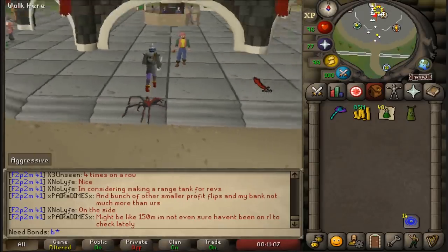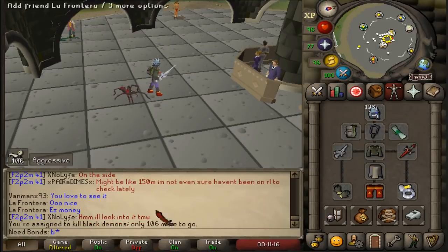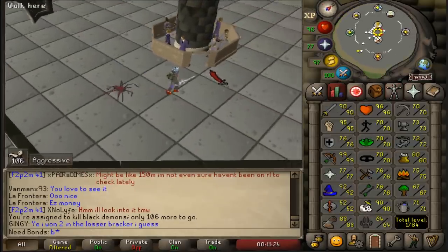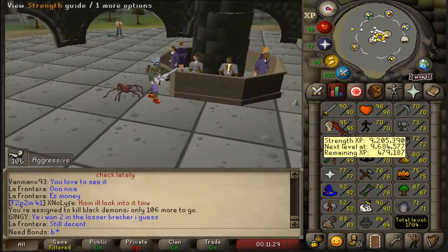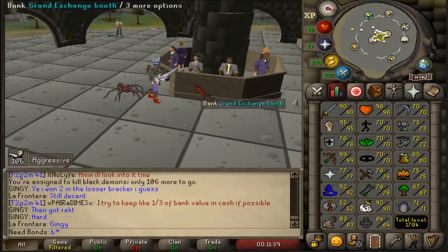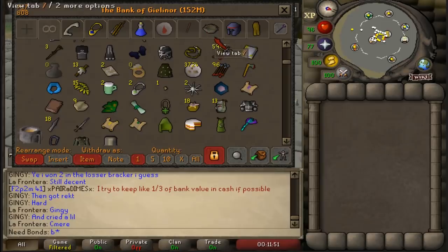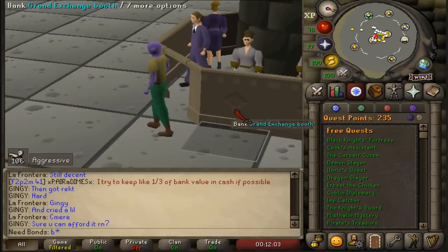My bank currently is about 154 mil. Last episode, on a demonic gorilla task, I killed about 130 to 140 of them and got two Zenytes, so I was pretty lucky. I never did finish off that task, so that's where we're going to start. I'm at 1784 total level and will probably be working on Slayer — more so the bossing that comes along with it — just making money and progressing stats.